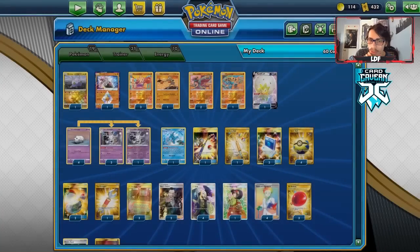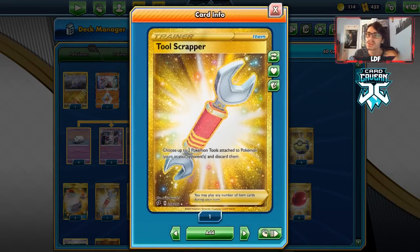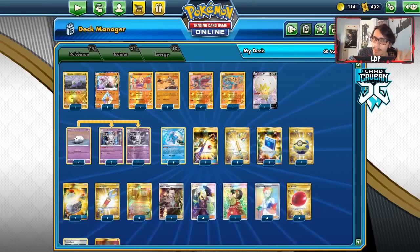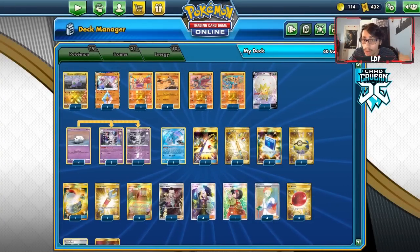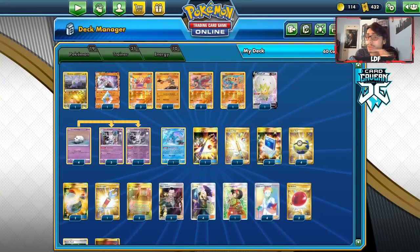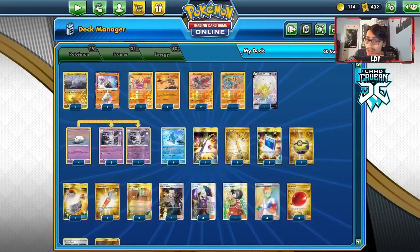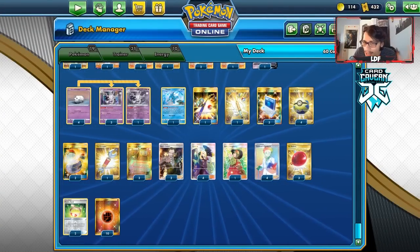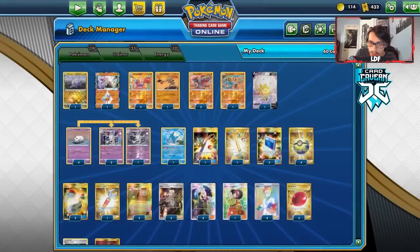Moving to items: I'm playing Lana's Rod and an Ordinary Rod. Both are good — we can get back an Air Balloon or a Vitality Band, and the Ordinary Rod gets back energy. I'm playing 10 energy. I've got three Communication along with four Quick Balls. I might consider playing more search options, possibly a couple of Great Balls or Evolution Incense. I have two Switch, three Air Balloons — Cursola has a two retreat cost, which is manageable. There's a Tool Scrapper to get rid of Frying Pan and Spell Tag.